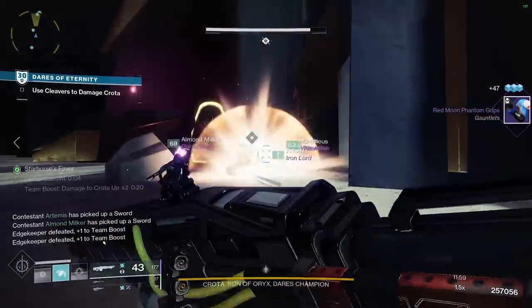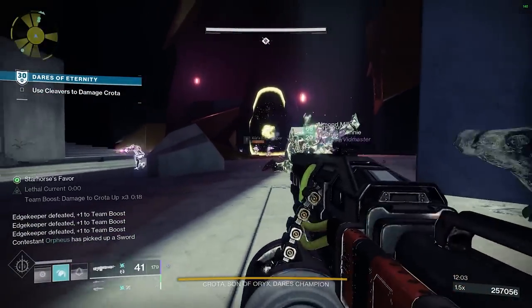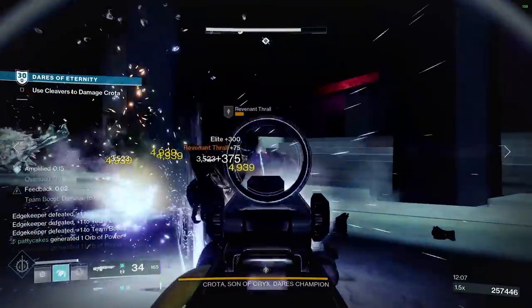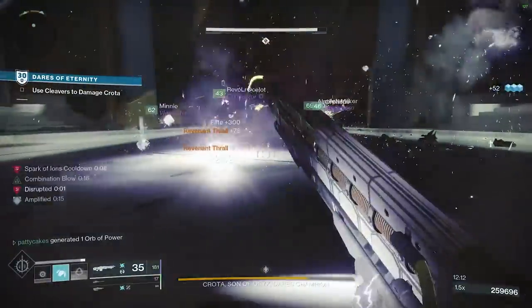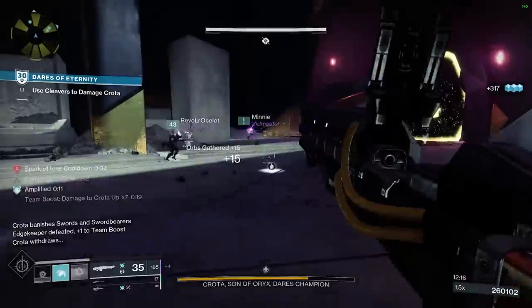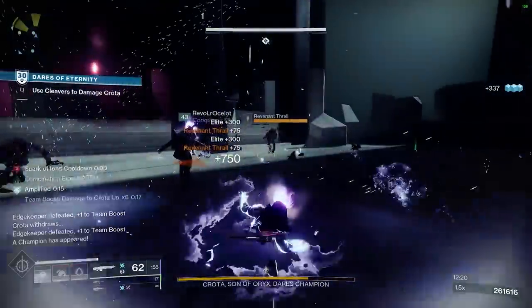For a Hunter, the class ability stat is mobility. For a Titan, it's resilience — so in that case you'd go 16 resilience and 16 recovery, because recovery is the second most important stat. For Warlock, the rift ability scales with recovery, so you'd also shoot for resilience and recovery, trying to get that 16/16 on each piece. Then the bottom half, which I'll get into shortly — what I mean by top half and bottom half of the armor.